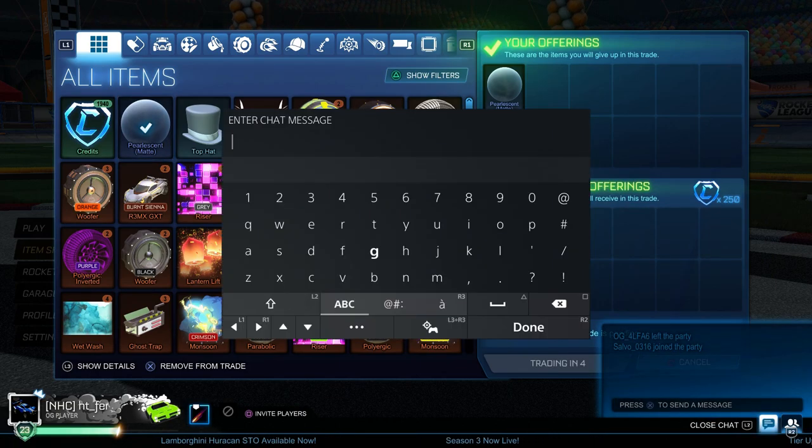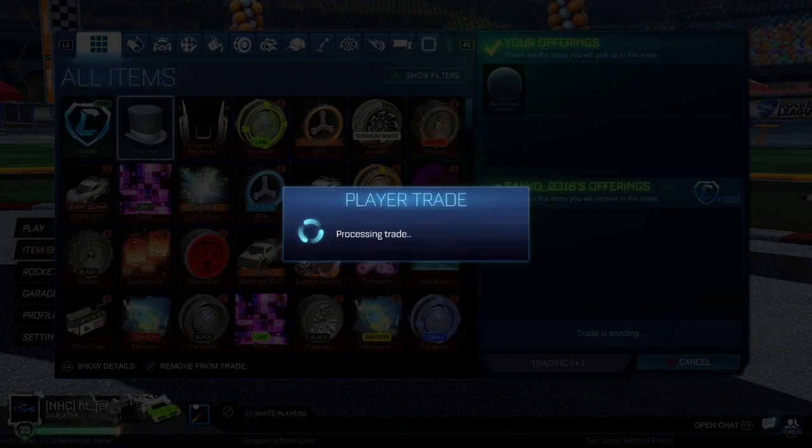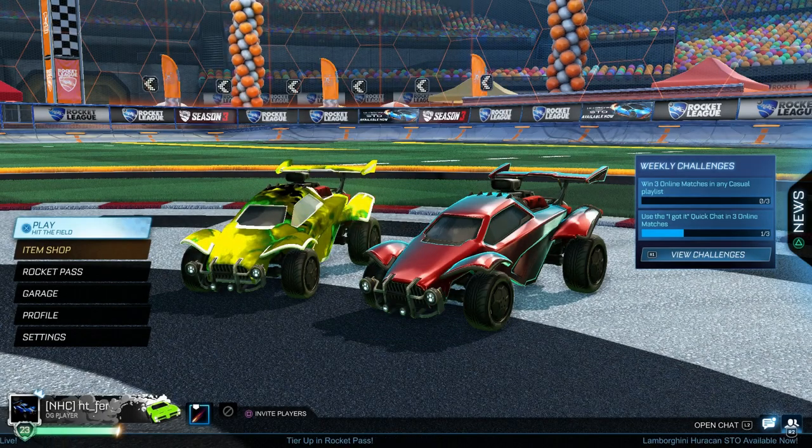Now we're selling a Pearlescent paint finish for 250 credits. I bought this for 80 credits at the end of last episode. This Pearlescent finish is a brilliant one for traders because people sometimes get it out of rare drops and don't know how much it's worth, so you can buy it cheap. I know it's worth 250, so I sell it for that.